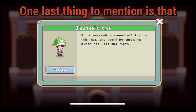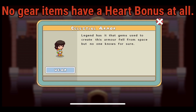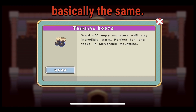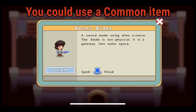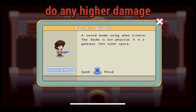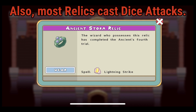Currently there are no heart bonuses in the game — no gear items have a heart bonus at all. Every gear item is now basically the same, and the same goes for wands with no power bonuses. You could use a common item or a legendary item and you would not do any higher damage or have any more hearts. It is interesting to see where Prodigy is going to go with this. Also, most relics cast dice attacks.